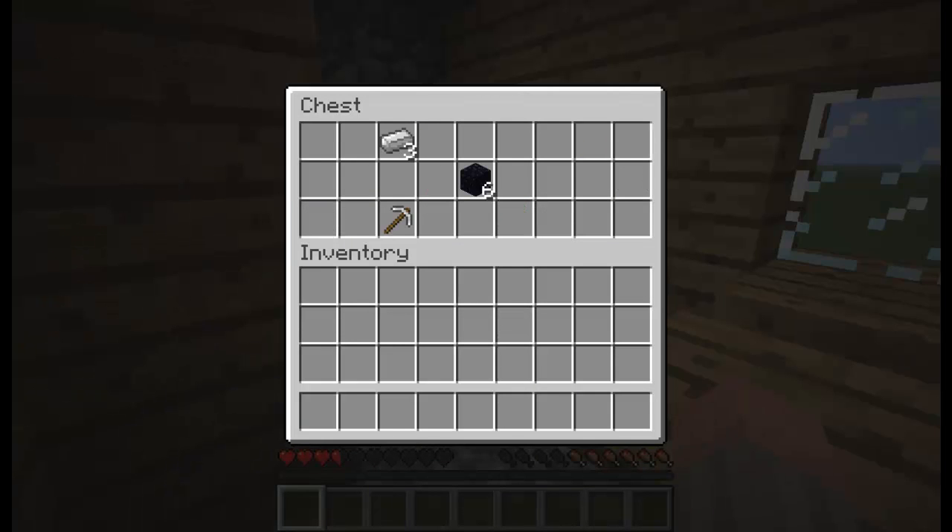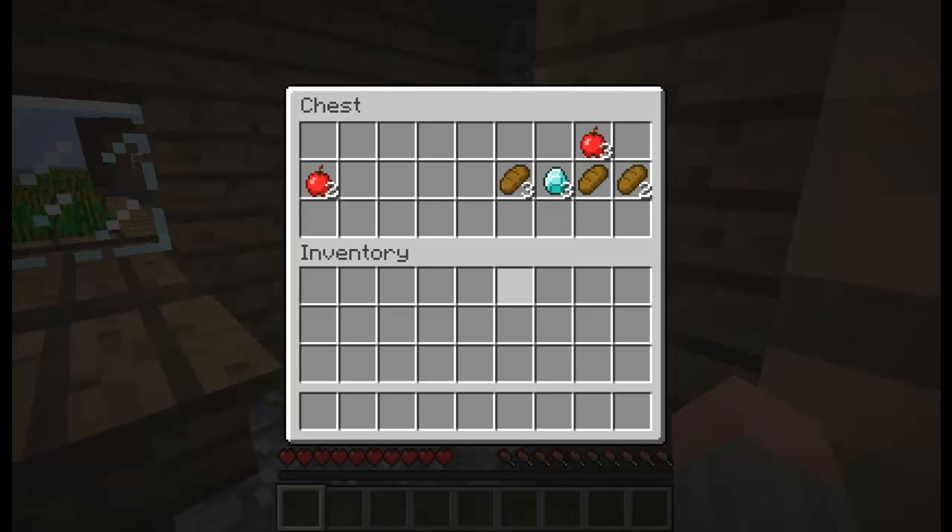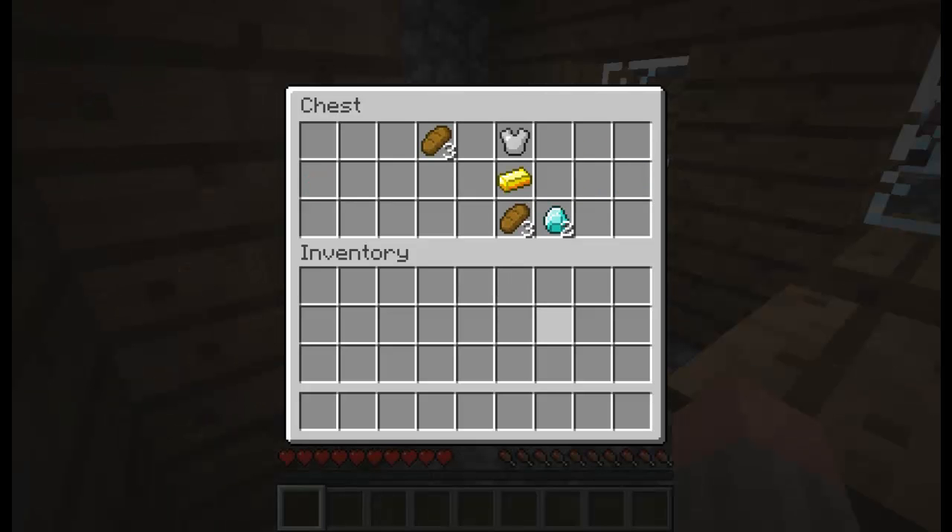Got some iron there, more iron and obsidian, and there we go. You can see you get quite a bit of gold as well — and diamonds. That is one thing that really surprised me.